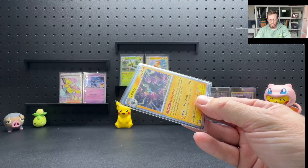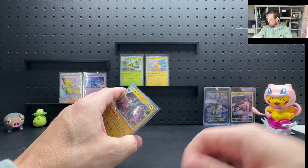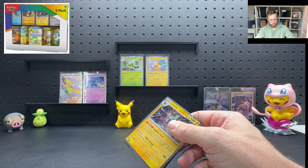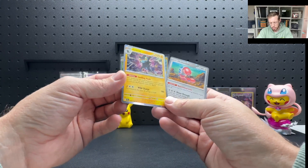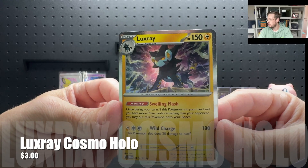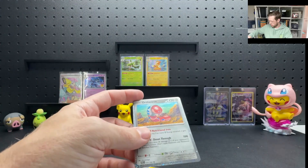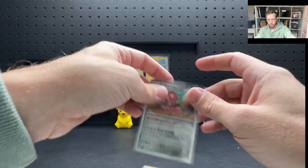These cards were part of a Costco special product — I'll stick a photo on screen. It came with five Paldea Day and Friends mini tins and then four special promo cards. We've got a Luxray from Paldea Evolved, which is the galaxy hollow, and we've got the Mothworm, same thing from Paldea Evolved — also a galaxy hollow. I'll sleeve those ones up before moving on.